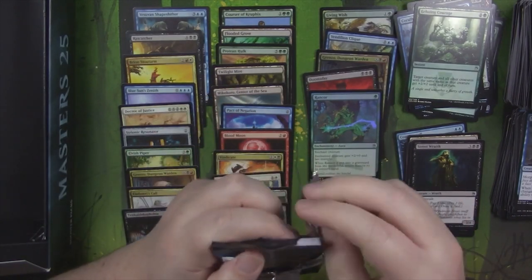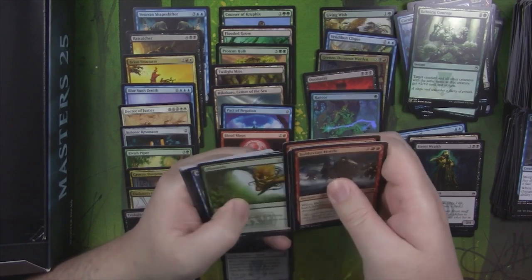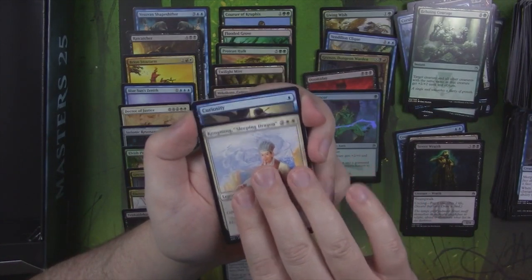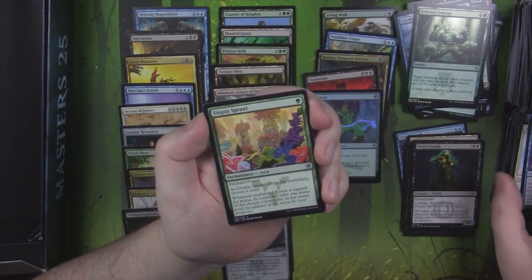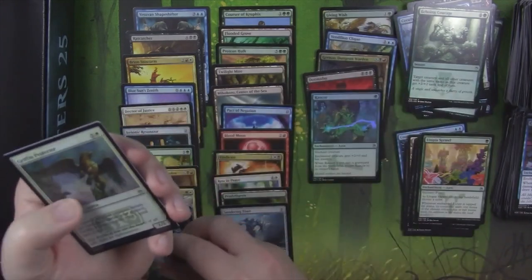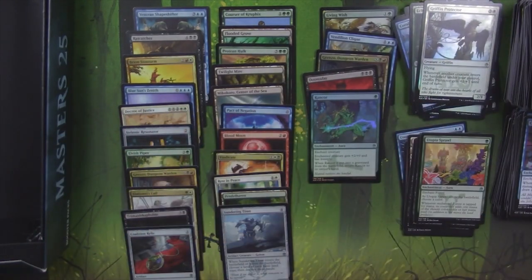Last pack, everybody. Last pack. Can we find a third Mythic? I'm gonna go with no. Kong Ming, Sleeping Dragon. Curiosity. Utopia Sprawl — not a bad little uncommon. And Coalition Relic. So there it is — our first box of Masters 25.